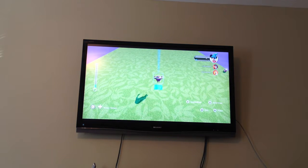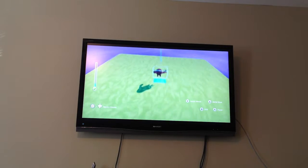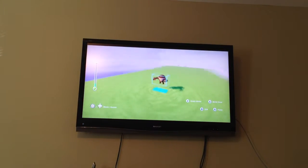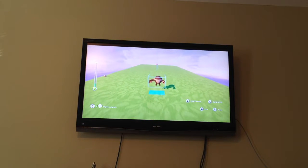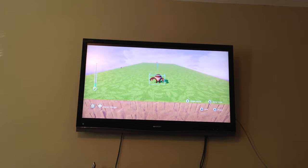You can get those from opening a chest of Mr. Incredible, which is pretty easy because Mr. Incredible is one of the starting characters. And you get the recognizer from spinning in the toy box.